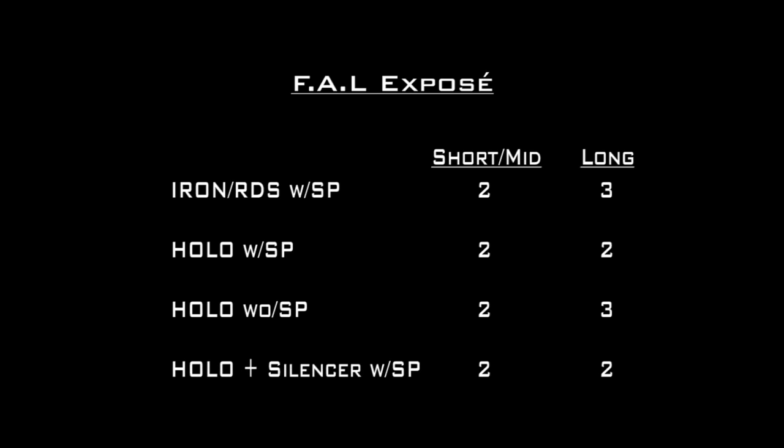So what do we have: iron sight or red dot sight with stopping power is two and three at long range. With the holo and stopping power it's two and two. Holo or red dot sight without stopping power is back to two and three at long range. And holo plus a silencer with stopping power is two and two. I've just found my next favourite weapon. See ya.